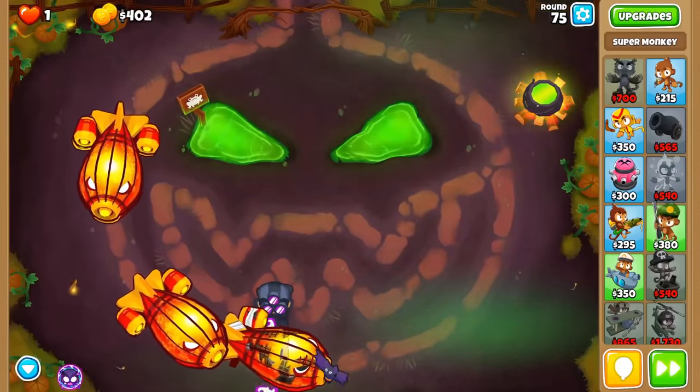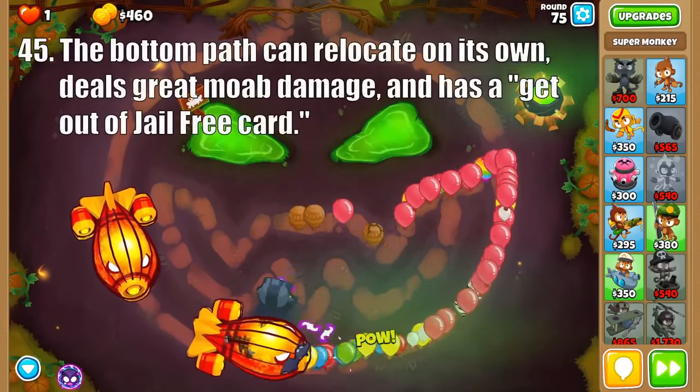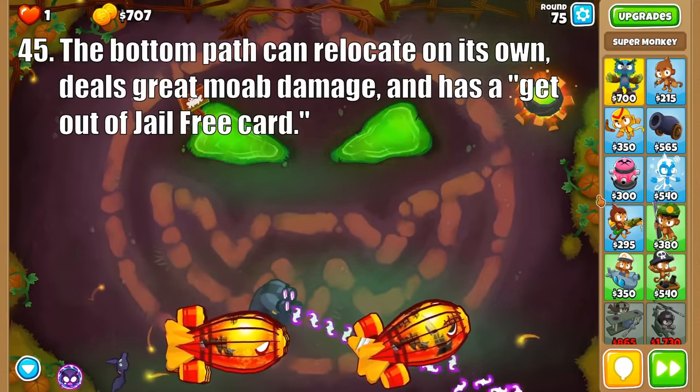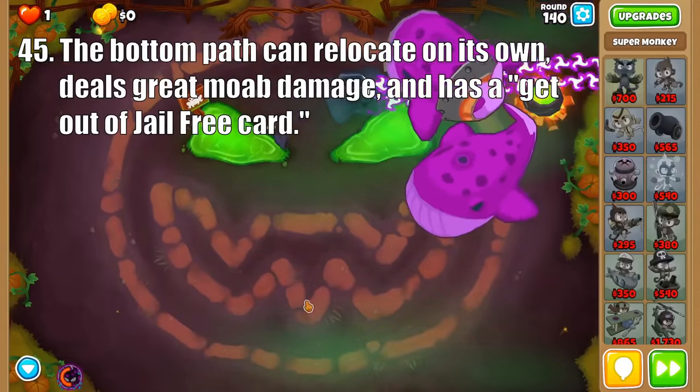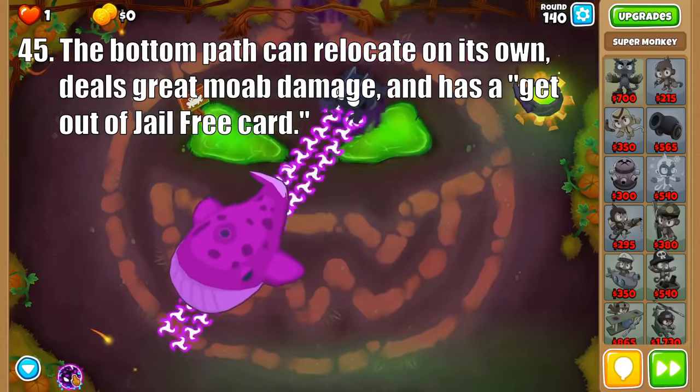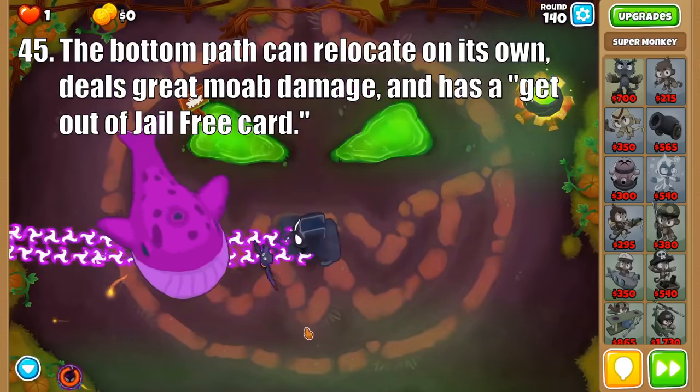And the bottom path is the coolest, in my opinion, as it resembles Batman, but its strengths are the ability to relocate with its Dark Shift ability and high moab-class damage. And the Legend of the Night gains a Black Hole ability capable of popping everything except for boss bloons, making it so you lose no lives, which can be incredibly useful in free play.